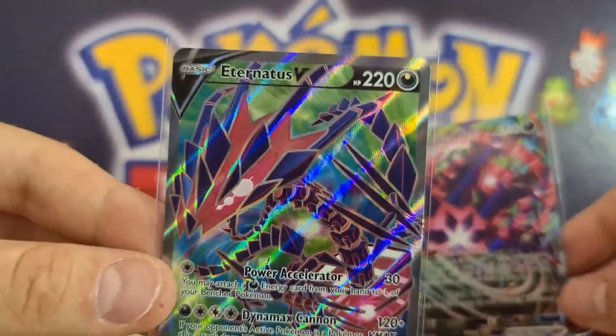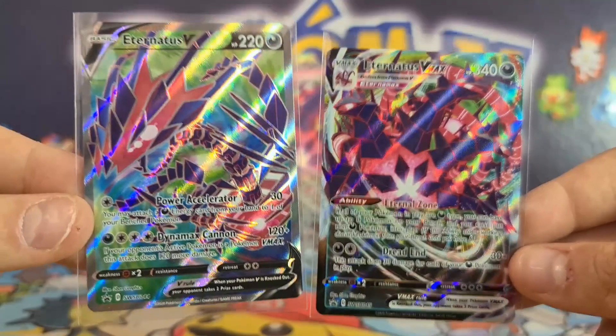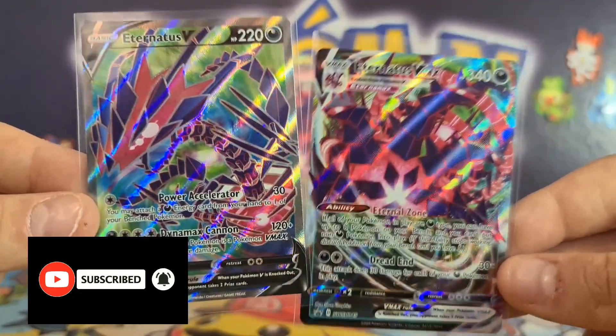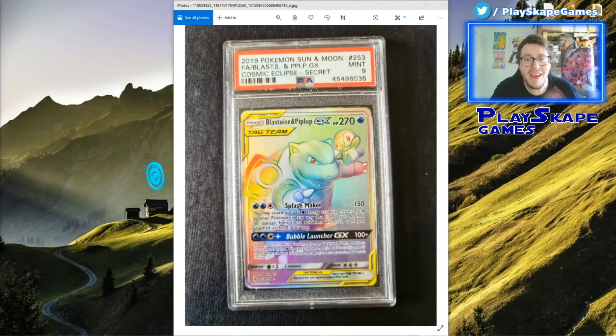We're going to put these promos in our deck and sell more on our eBay store — please check out the link in the description to pick up the box, codes, or packs. Make sure you hit that subscribe button and ding the bell, we're getting very close to 1000 subscribers and we'll be doing an awesome PSA graded card giveaway! We'll be giving away a beautiful Blastoise & Piplup GX rainbow rare from Cosmic Eclipse, PSA 9 graded, very hard to find. Thank you for watching, Pokémon fans — gotta catch more!